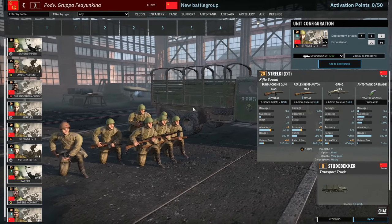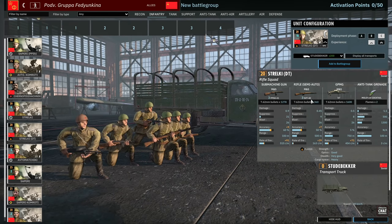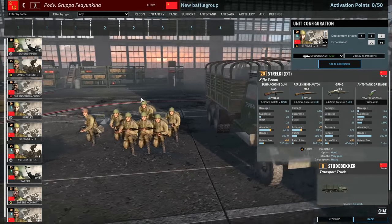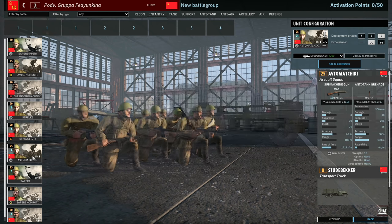Moving on we have Strelki DT — two cards of these, which are pretty interesting squads. They have three submachine guns, three SVTs which are decent mid-range rifles, a DT machine gun, plus Molotovs. I think these will be pretty nice early game town-fighting units, because they can shoot at range but also Molotov enemies out of buildings and mow them down with submachine guns. They could also be useful in forests to support other squads. Availability is 6 in A, 12 in B, 18 in C.